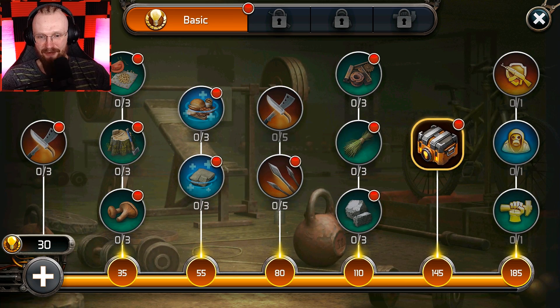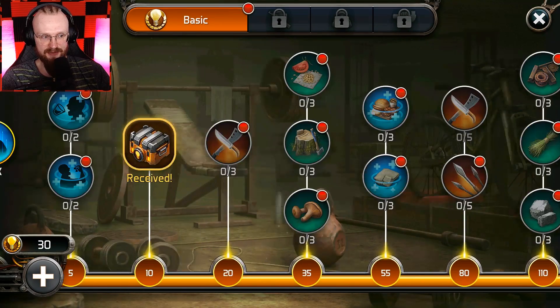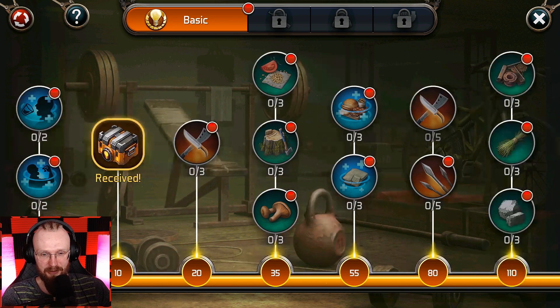Let's level up our skill tree to the very end. Okay, 185 level. Now we have to go and learn these skills. But before that, we've gotten another chest — let's receive that. Up at the very top, you'll be able to reset your skill points. First time resetting is going to be free, but next time I think you'll have to pay for it.